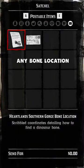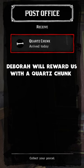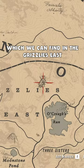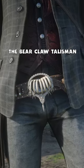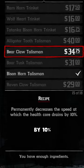And if we mail any bone location, for example this one here where I am on the map, Debra will reward us with a quartz chunk. We can use the quartz and the legendary bear claw, which we can find in the grizzlies east. We can use these items plus a silver chain at any fence in order to craft the bear claw talisman that will decrease the speed at which our health core drains by 10%.